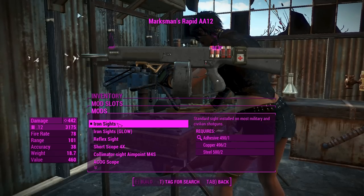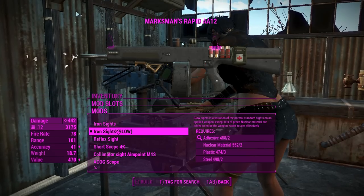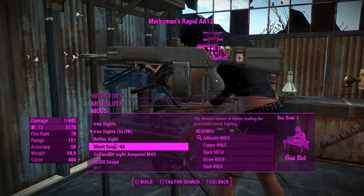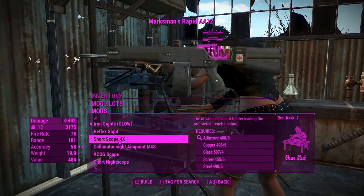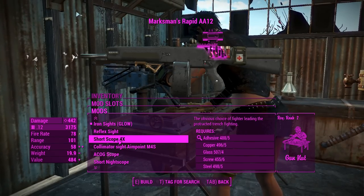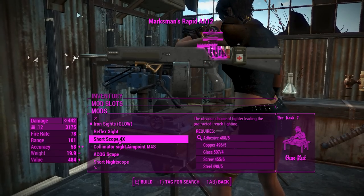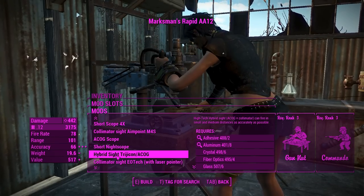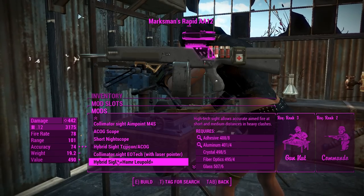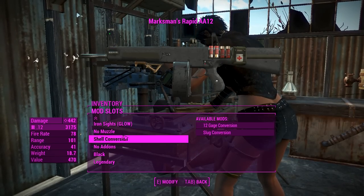You can have sights on this — we'll keep these as glowy iron sights. You can have a reflex sight or a scope if you want, and actually if you had this on a semi-auto platform it should work with the sniper perk, which would probably be extremely devastating. There's also an ACOG which looks pretty neat, and there's an EOTech there too — we'll resist putting that on for now.